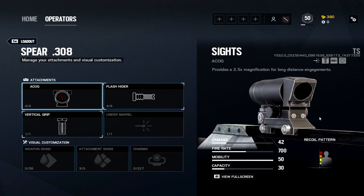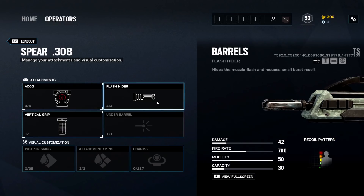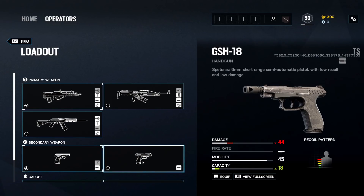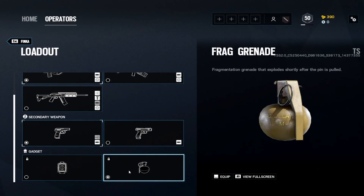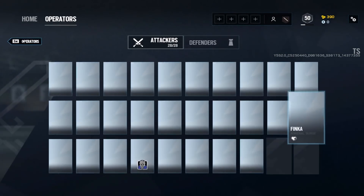Finka: the Spear .308 is the best weapon for her. The ACOG looks a little goofy on it but it's not as bad as some other guns — I actually like the ACOG here. Flash hider and vertical grip. PMM or GSh-18 for secondary — I like the PMM even though the capacity is a little less, with muzzle brake.